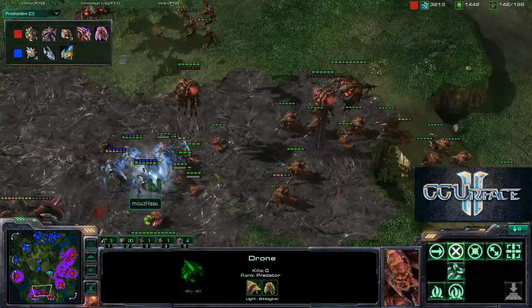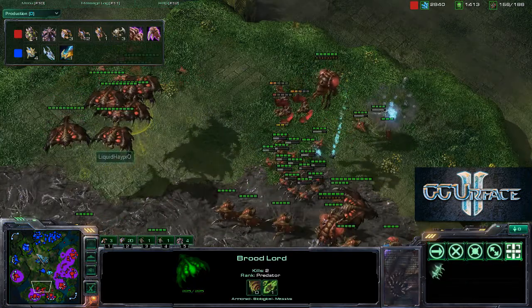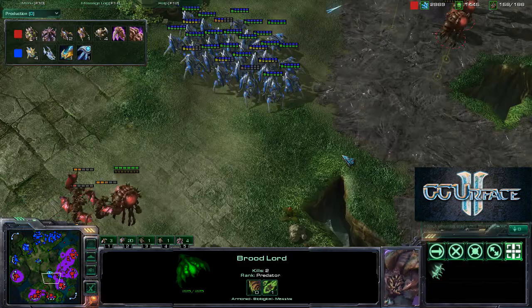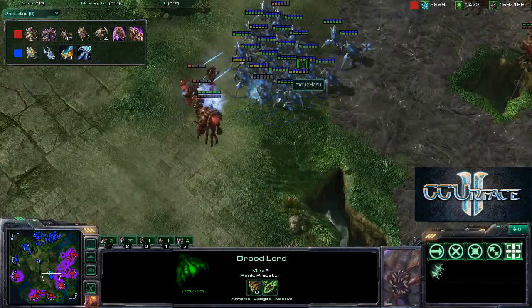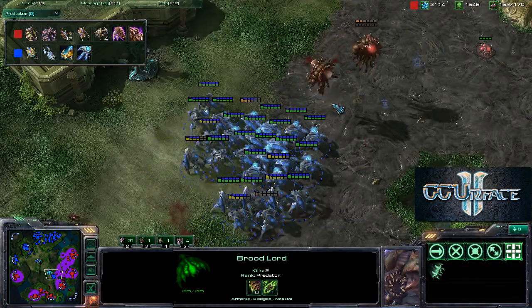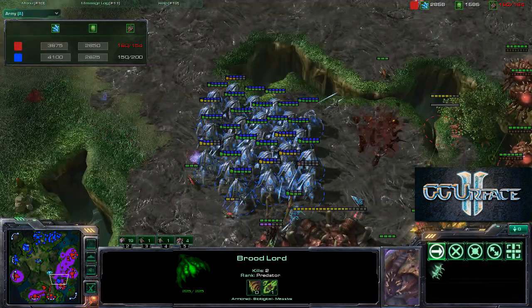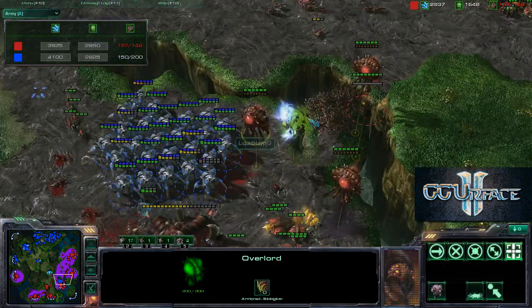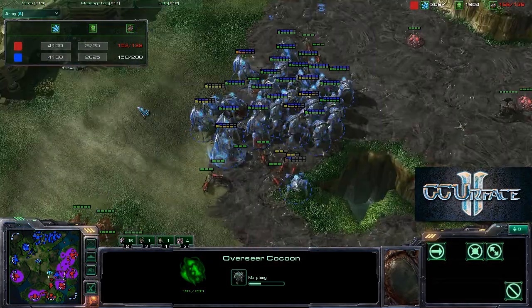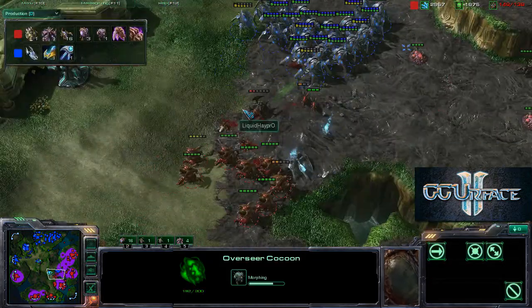The ultralisk cavern is going up again at a different location, with stalkers still inside the base. Brood lords are awfully slow, and void rays are a very good counter to brood lords since brood lords don't hit air. If you kill off the hydralisks with stalkers and storms, you have free reign with the void rays. The flux veins upgrade for void rays is coming up. Supply block once again — the Zerg player losing overlords in the wrong places, losing another 100 gas on an overseer.